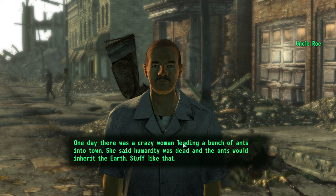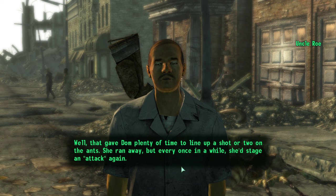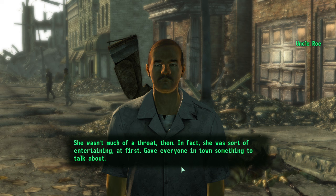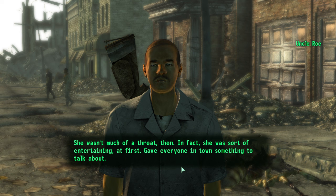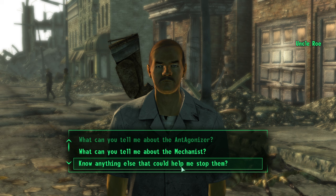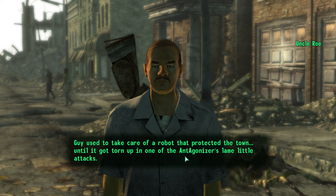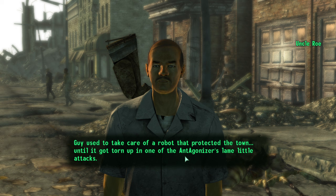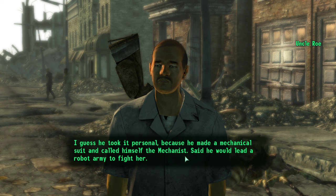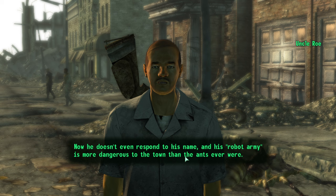Roe explains: A crazy woman once led ants into town saying humanity was dead and ants would inherit the earth. She kept staging attacks but wasn't much of a threat — even sort of entertaining at first. Then the Mechanist started fighting her and things got bad — ants are easy to shoot, but add robots with lasers and it got really nasty. The Mechanist used to be the town mechanic, Scott Walensky — quiet guy, fierce with a wrench. He made a mechanical suit after the Antagonizer killed his favorite robot, and now he doesn't even respond to his name.